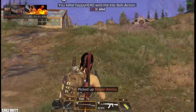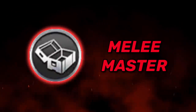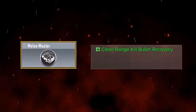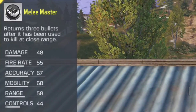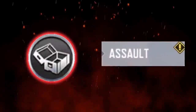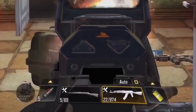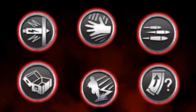Finally we have the Melee Master perk. The function of this perk is to return 3 bullets to your magazine after you kill an enemy, but only at close range - no more than around 3 meters. The Melee Master perk is limited to assault rifles only. As I have this perk equipped to my AK-47, notice that I got 3 extra bullets to my mag right after I killed this enemy.